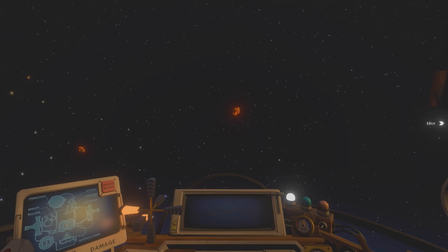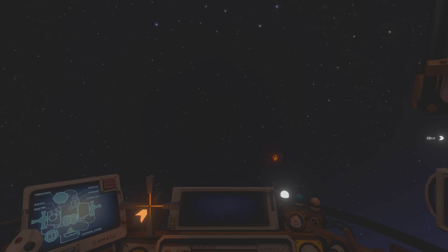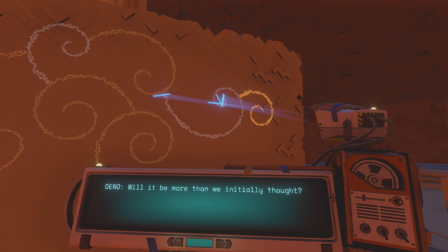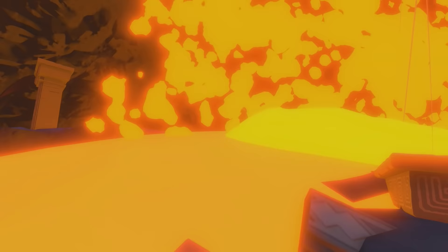Something else pretty cool is that we can actually ram the volcanic rocks from Hollow's Lantern to cause them to break up before they hit the surface of Brittle Hollow. It'll likely damage your ship, but at least we can save the surface integrity of Brittle Hollow for a little while. Some people are surprised to learn that Hollow's Lantern actually has something on it — the Nomai landed on it somehow, and inside one of the volcanoes is the Nomai communications board, where the Nomai admit to using it as a volcano forge to test material for heat resistance as a protective shield around the Ash Twin Project's core.